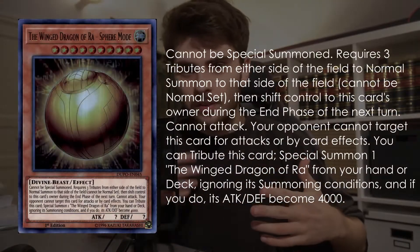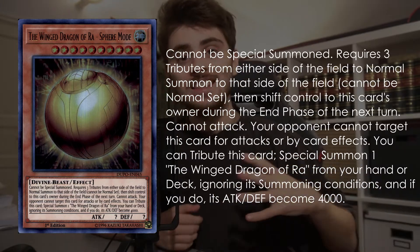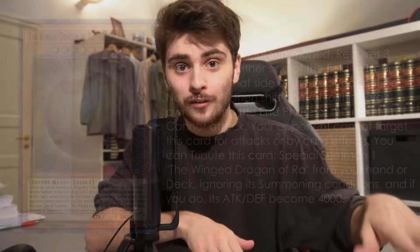Winged Dragon of Ra Sphere Mode is a card that outs combo boards, though it's currently not seeing too much play since every deck right now needs their normal summon. This card cannot be attacked and cannot be targeted by card effects. In the end phase, after you've tributed their entire field and given it to them, it actually returns back to you. And if you don't have a follow-up for outing their board, sometimes they cannot out this — they cannot attack it, they cannot target it. They need a weird way of removing it, like Dengirisu or something.